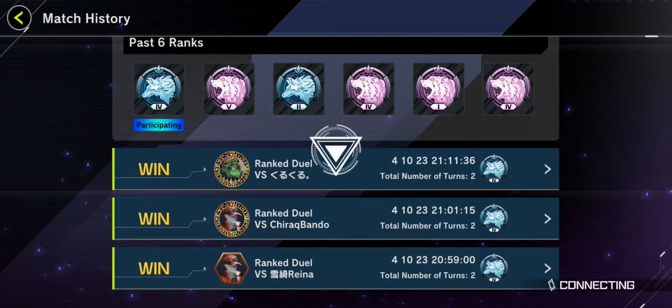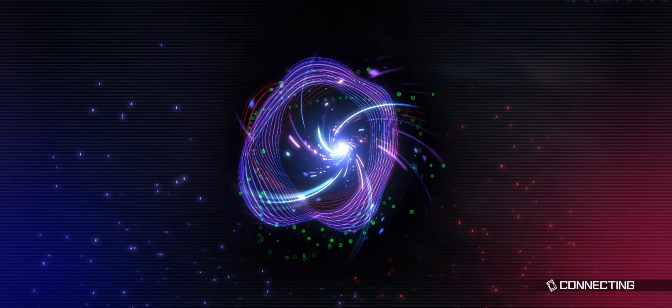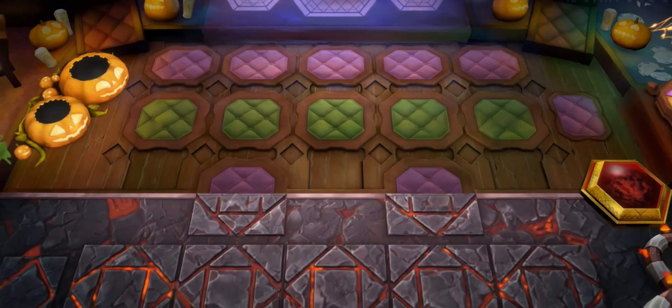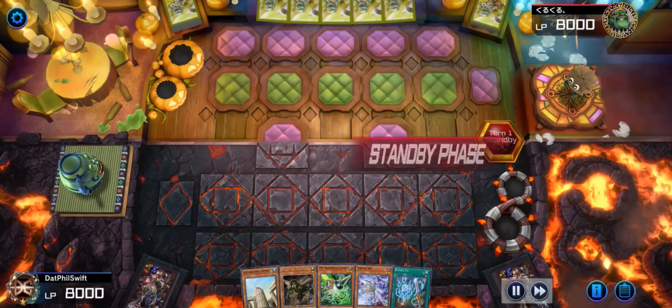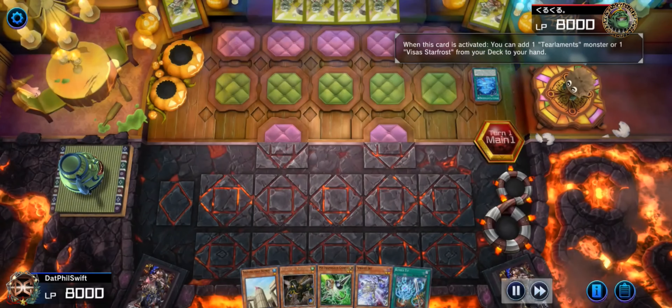We're gonna skip that second duel. That's a Sword Soul matchup where I kind of had all the outs — I had Maxi and then I popped his back row, so we're not gonna go over that one. Now with this next duel I wanted to highlight going second against Tier — pretty much three matches, two of them with Tier.